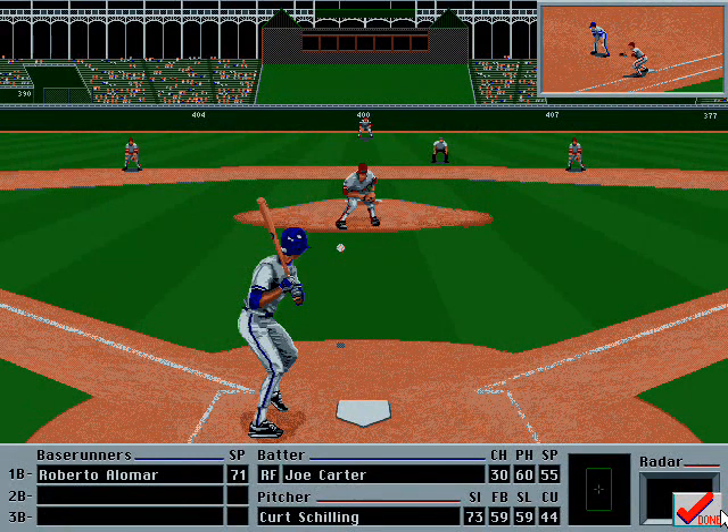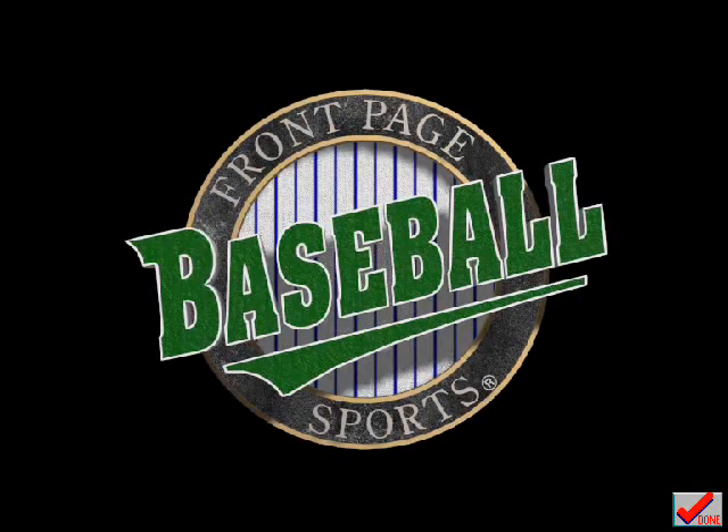Better save some space on your all-star ballot — a very special rookie is about to enter the big leagues. Runs like a greyhound, has a rocket launcher for an arm, and hits the ball into the next county. PC baseball will never seem the same once you've played Front Page Sports Baseball 94.